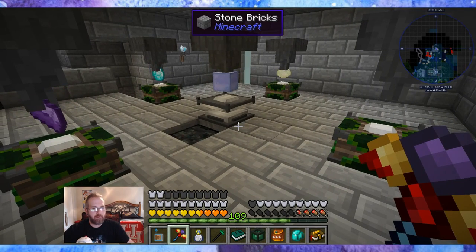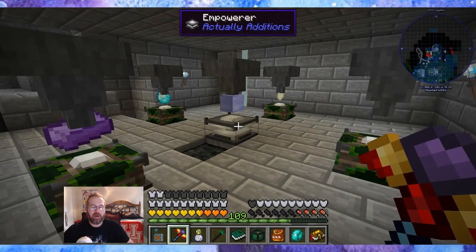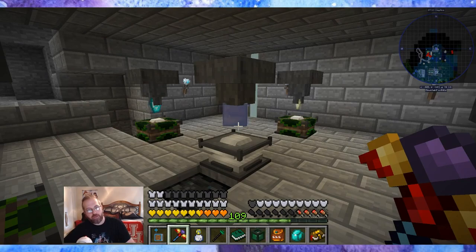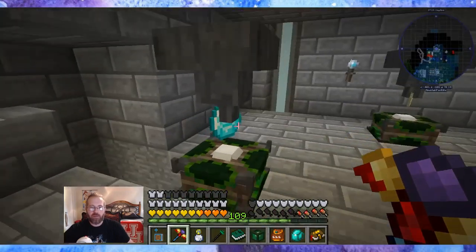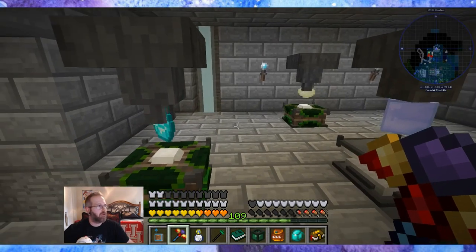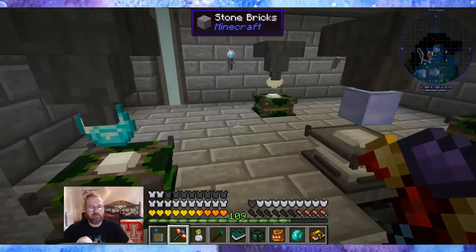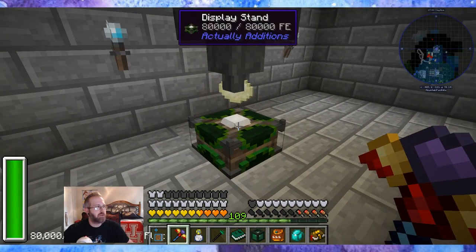Last episode we did the Void Ore Miner. I left off working on empowering the Diamantines. I put in a stack of blocks of diamonds shot through the Atomic Reconstructor — it goes into the middle. I did a stack and got a stack of Manilium. I went to Trin's Astral Sorcery, which I ended up doing like an automated coal dropper to her Endo Flame.